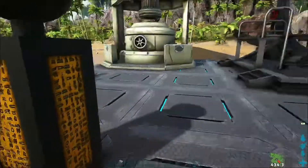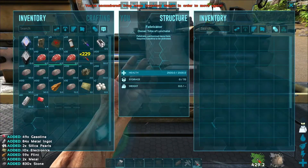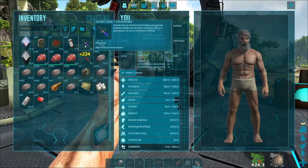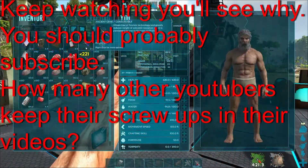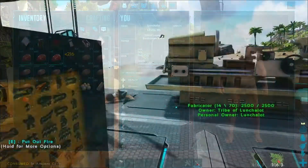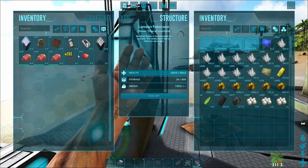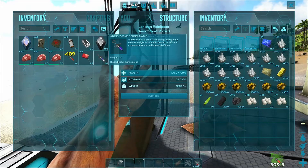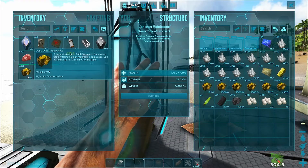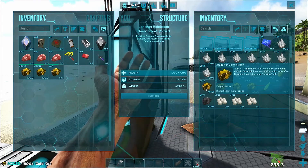Another thing I wanted to check out is the Ancient Gene. So I am now massively over-encumbered and can't move. But if I inject myself with the Ancient Gene — and bear in mind this works on dinos as well, so like take an Ankylo's weight reduction for metal and then add this on top — the Ancient Gene reduces the weight of the mod resources. So like that's 1000 and it goes down to 87 when it's in my inventory.